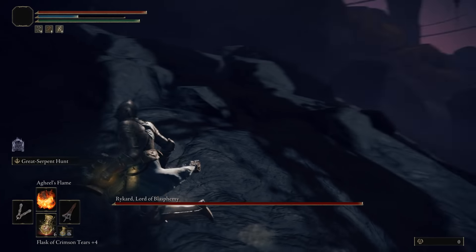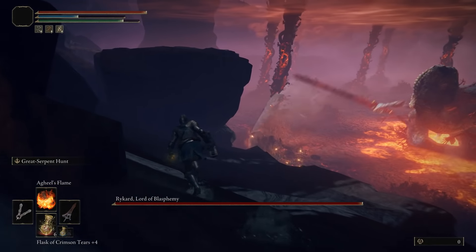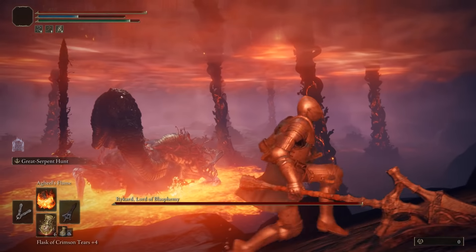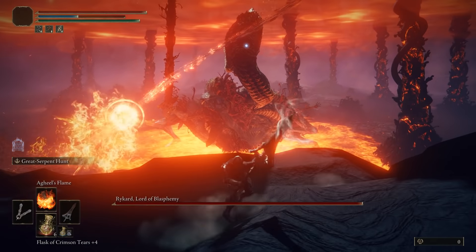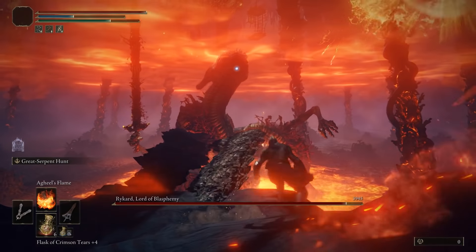At some point during this phase, you will summon homing skulls and fireballs. When you see them start to appear, just run backwards and forwards to avoid them until they have stopped coming. If you have the timing down, you can stun lock him with the weapon's L2 move for the whole of phase 2. If not, you'll have to dodge the skulls at some point.